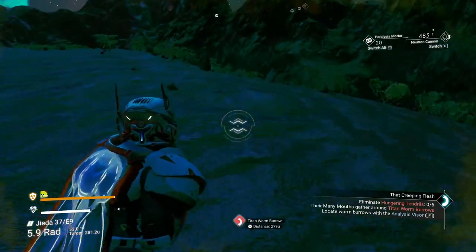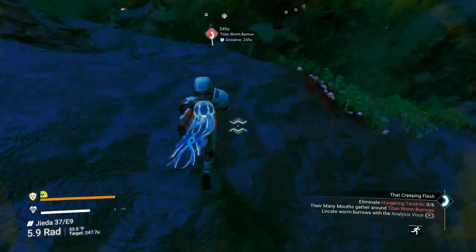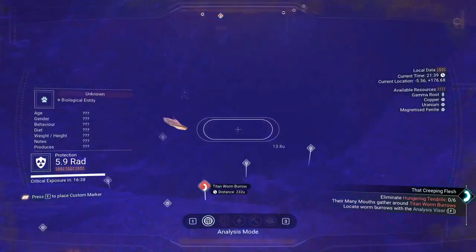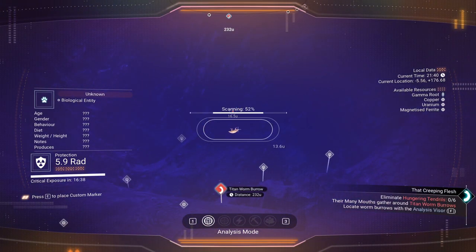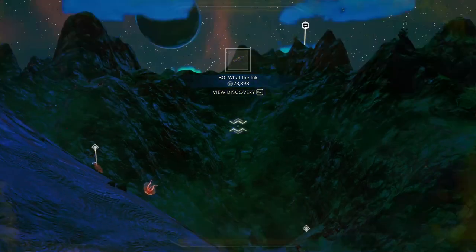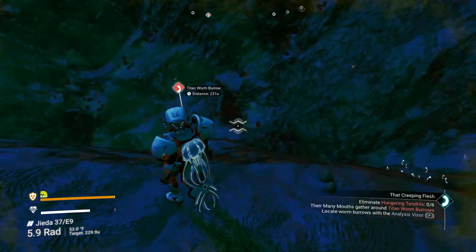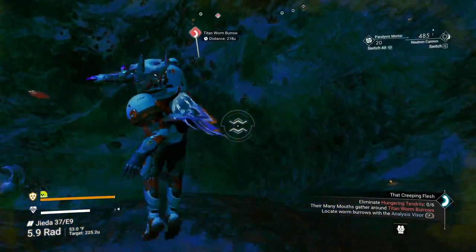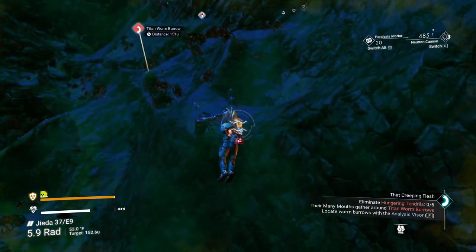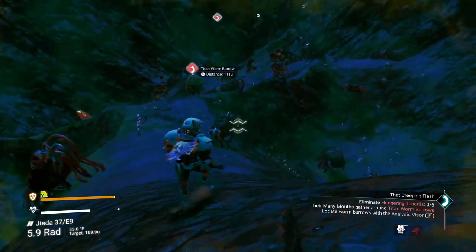Let's go with the neutron cannon. I've got it in the maximum slots right now on my weapon. That is actually a fascinating little flying creature — can't say I've found one like that before. It's going to be fun getting back to my ship. I'll call it. They should be popping out of the ground any second.